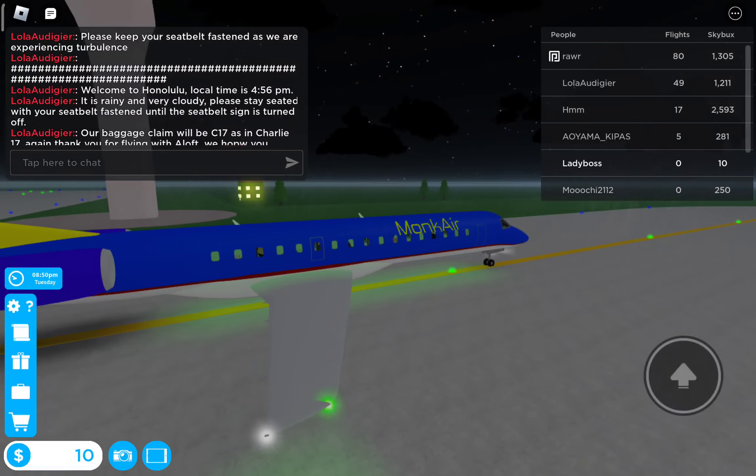If we need to evacuate the aircraft, the floor level light will guide you towards the exit. The doors can be opened from underneath the hatch or in the direction of the arrow. Each door is equipped with an inflatable slide which may also be used as a raft.